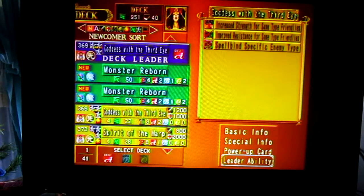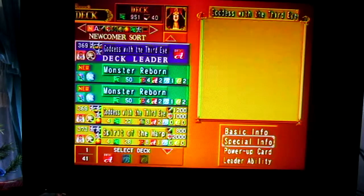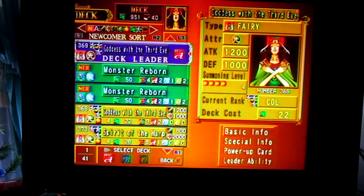You can also check the guidebook for different leader abilities. Depending on what type of monster your deck leader is, you can get increased strength for same-type friendlies, improved resistance for same-type friendlies, spellbind-specific enemy and weakened-specific enemy, and all types. Depending on the deck leader, it has many special abilities.